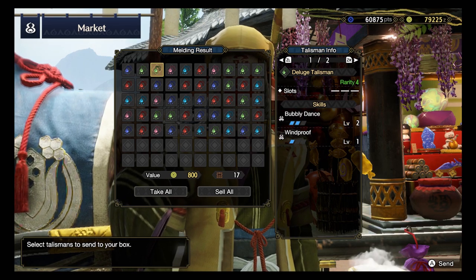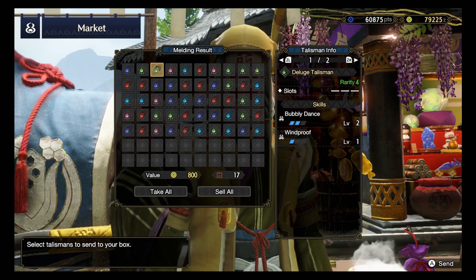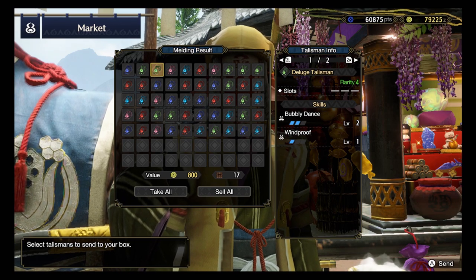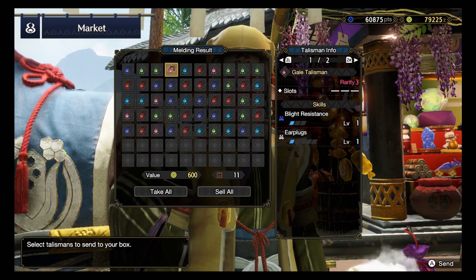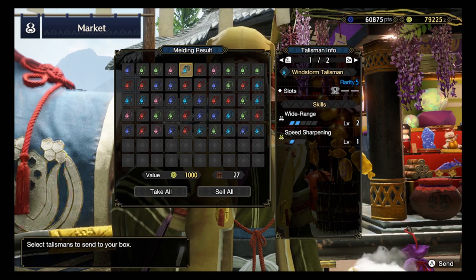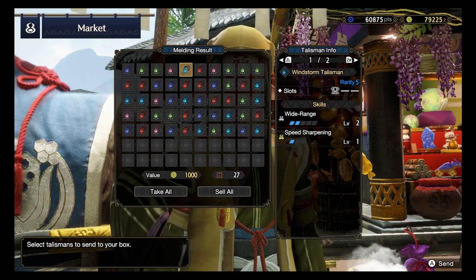And then we have a rank 4, Bubbly Dance and Windproof. Bubbly Dance is quite a controversial and new skill, so if you have experience with it, let me know below how good it is and how it works out for you. Rank 3, Blight Resistance and Earplug - nothing to be excited about. Rank 5, Wide Range 2 and Speed Sharpening 1 - quite a good talisman for support. The Wide Range level 2 with a 1 slot is not that bad, but not what we are looking out for.